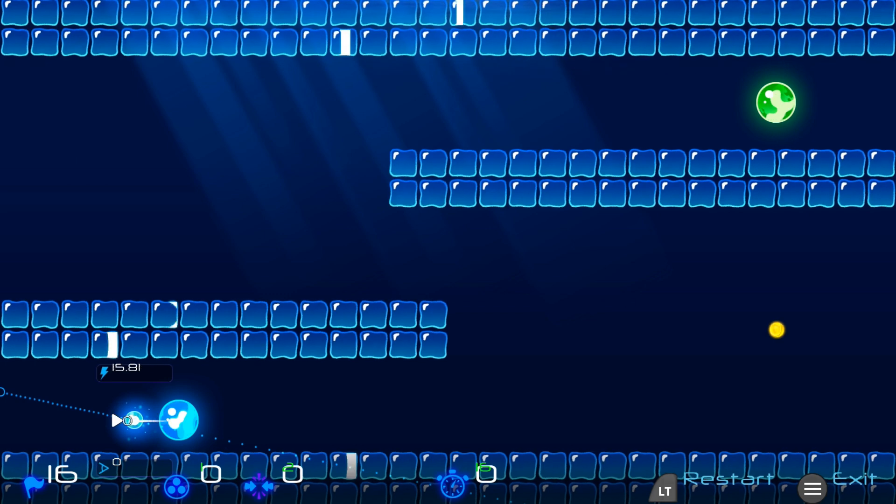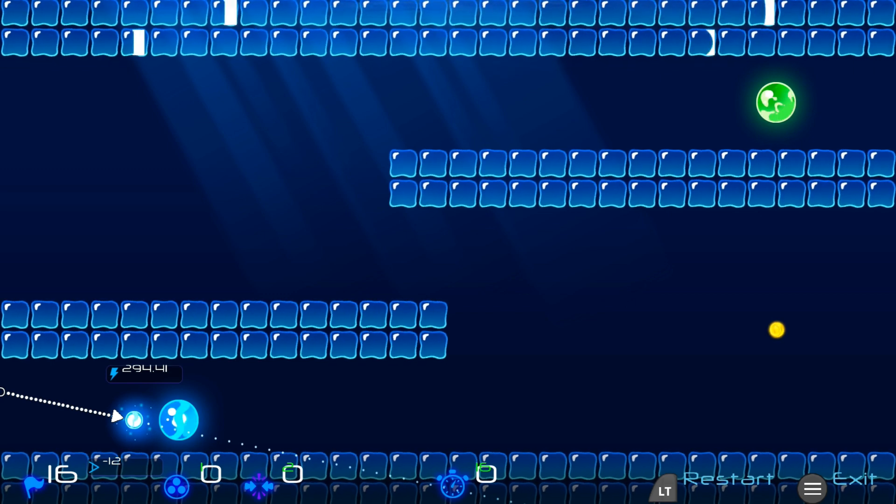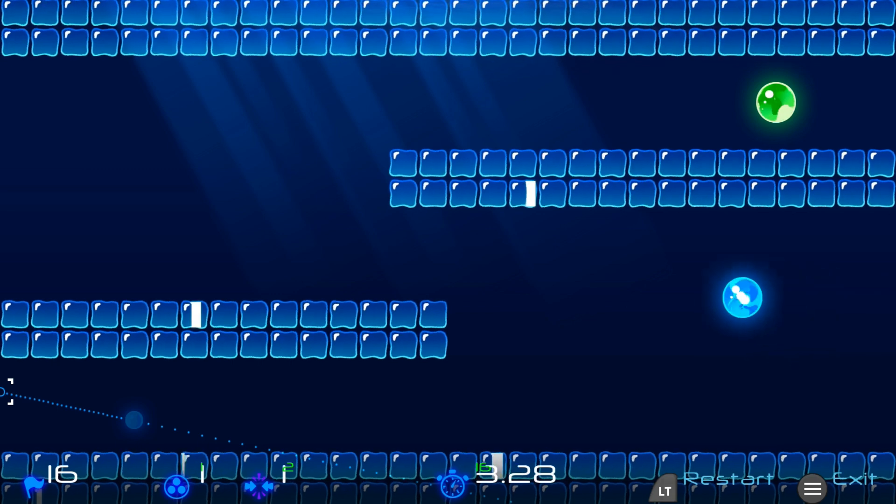Next up for level 16, grab the ball, and then line it up over on the left side here. The coordinates are 294.41 and negative 12. This one's a little tricky, but if done correctly, that should finish the level.